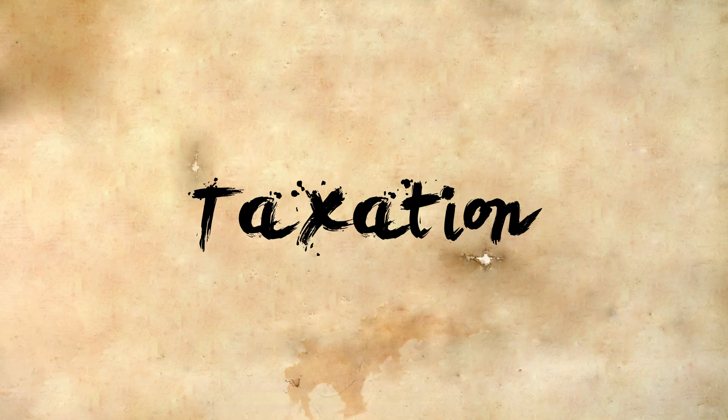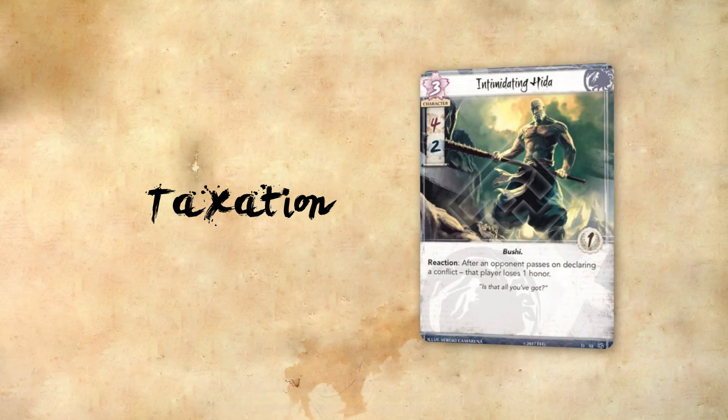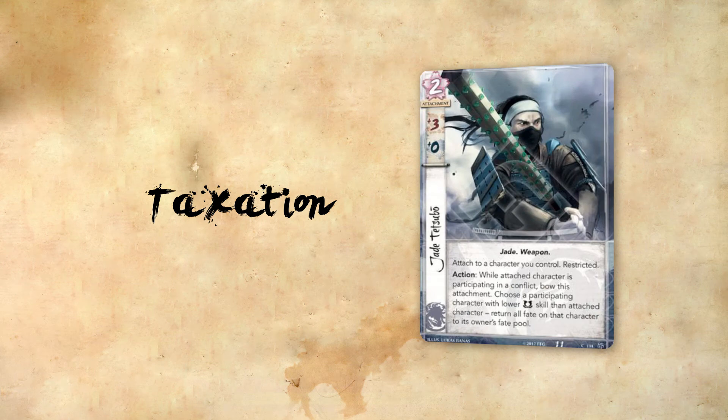Vengeful Berserker takes advantage of all of the sacrificing the previous cards have been doing. The Crab Clan also uses taxation to agitate opponents into continuing to attack them. Your opponent doesn't want to continue sending characters into your impenetrable defenses? Make them pay for that with honor, thanks to Intimidating Hida. Jade Tetsubo not only serves as a great military attachment, but it also serves as a form of removal, essentially wasting your opponent's hard-earned fate.